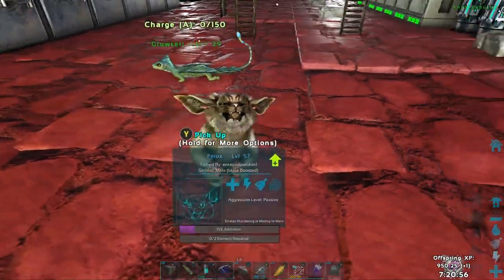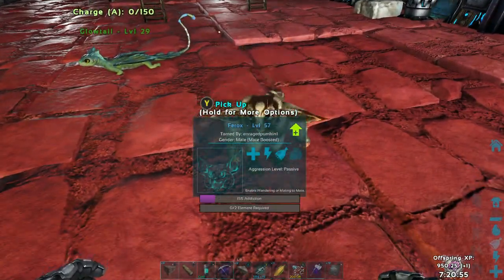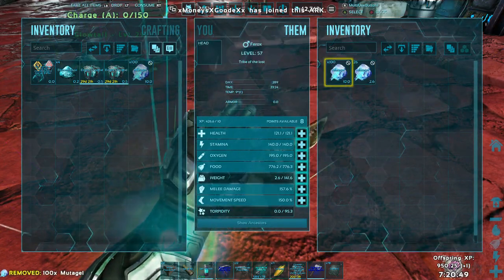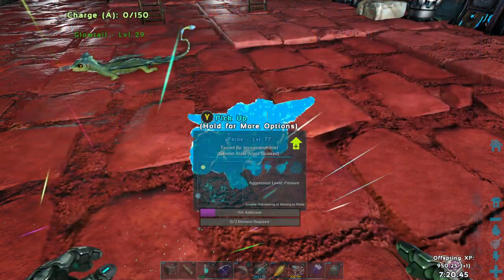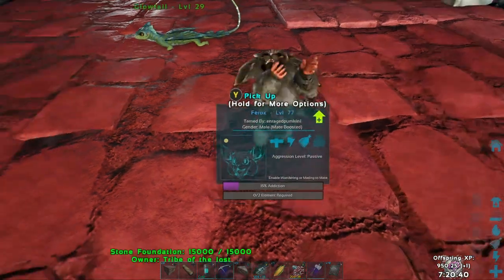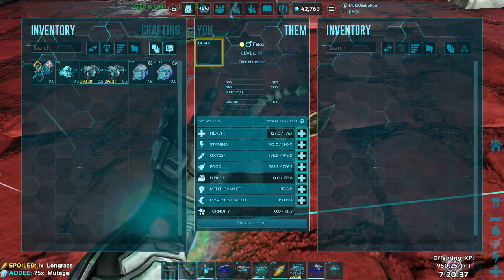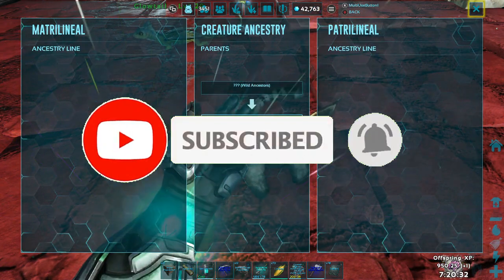He's gained 32 levels, and as you can see there's no yellow symbol now, so I can use the mutagen again. There we go — 77. So from level 25 to 77 just like that. Base level 77 — he was a level 25 tame. So there you have it, there's a new glitch in ARK.